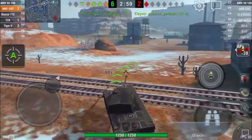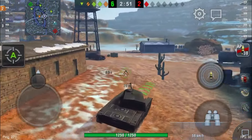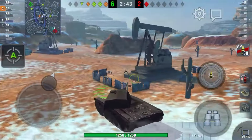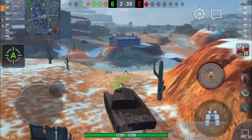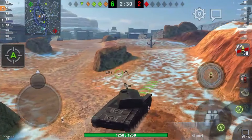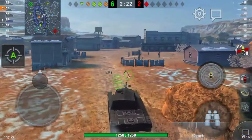You cannot bounce shots off anything but your front. Maybe if they hit your gun mantlet it might bounce, or if you're super-angled on the upper plate it might bounce — that's really it. Heavy tank guns are always going to overmatch your armor. The only things you even have a chance to bounce would be light tank and medium tank guns, and that's very low odds anyway.